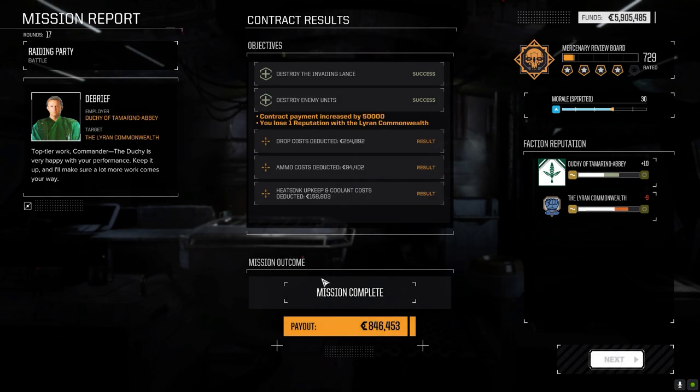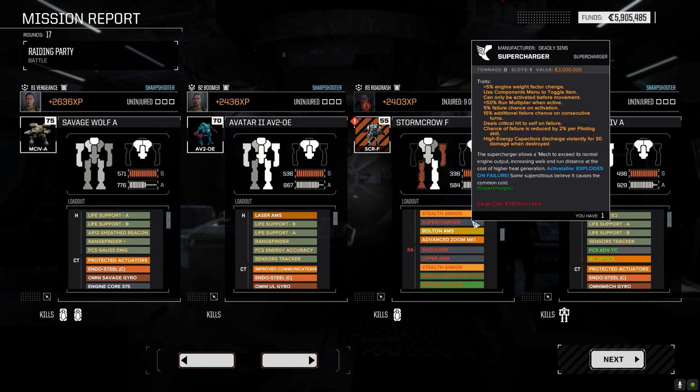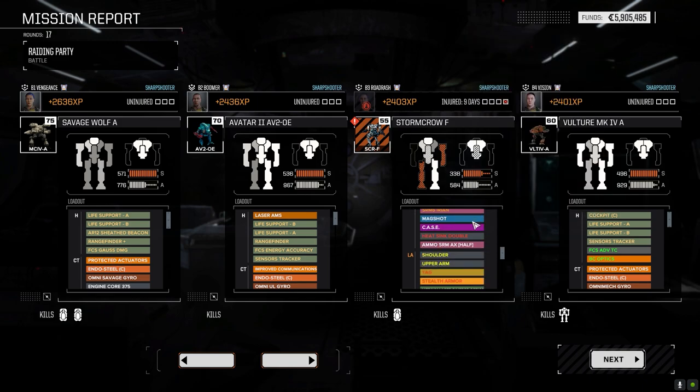846,000 — that's not bad I guess. We lost stuff but I've got enough to replace everything. The supercharger — I think I've got an extra one. I might not put it back in; the extra speed is nice but I keep forgetting to turn the thing off. Maybe it's time to retire the Storm Crow and bring the MRM Avatar up and retire this guy. I've got to think about that. It's okay in certain situations but in heavy battles it just becomes fodder.